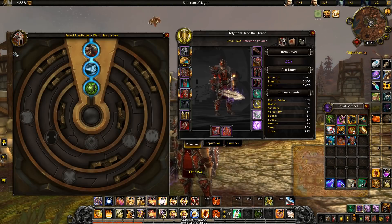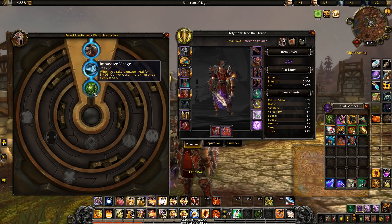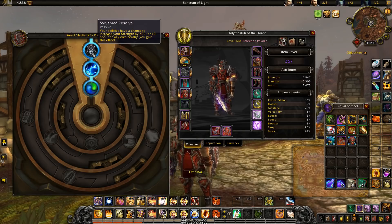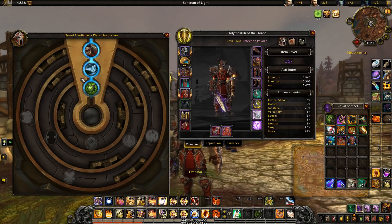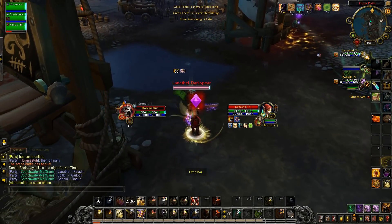For Azerite traits, we're picking up anything that increases our damage, though survivability traits are important too since we are sometimes the kill target and can take a pretty good amount of damage. One particularly important trait to mention: if you come across Indomitable Justice, you probably want to pick it up — it increases our Judgment damage by a decent amount, and since Judgment is our main damaging ability it's a very good Azerite trait. In general, just look for anything that increases our damage or survivability.